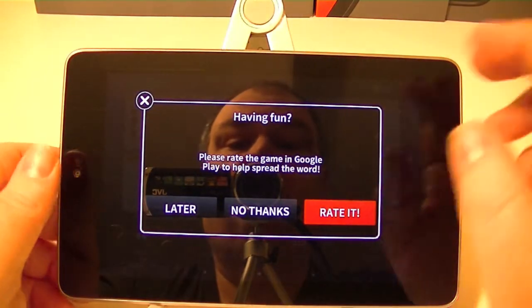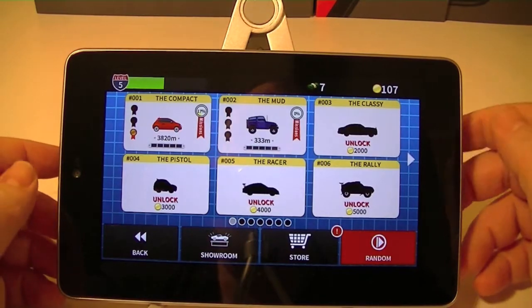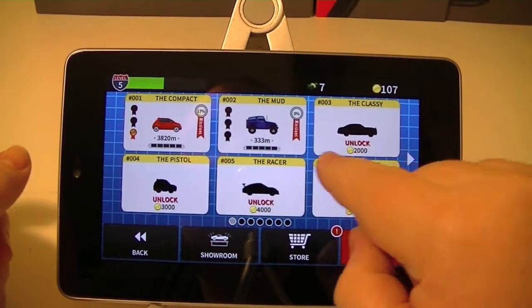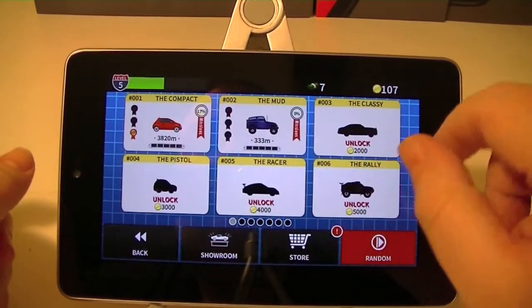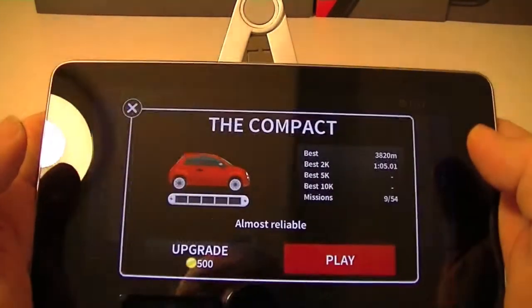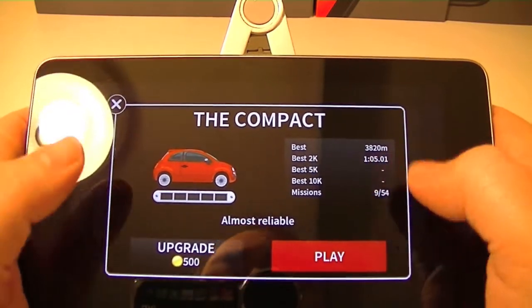It's just loading now. No thanks, we'll rate it later — I love it when that pops up every five seconds. So we have compact car, the mud, and lots of other ones you can unlock. There's lots of gameplay here and all kinds of different categories. We'll try the compact; you can upgrade it and see your best scores — it's almost reliable, so it's obviously pretty crappy.